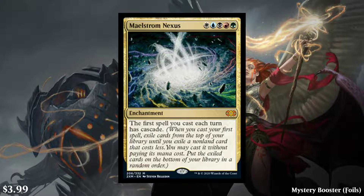They're ordered by color and then multicolored and colorless lands. Either way, we have Maelstrom Nexus. It's white, blue, black, red, green for an enchantment that says the first spell you cast each turn has Cascade. This was a Mystery Booster foil and it's going for about $4. It is a Mythic, so a $4 Mythic.